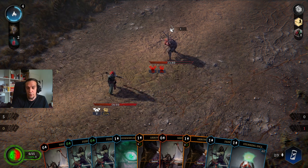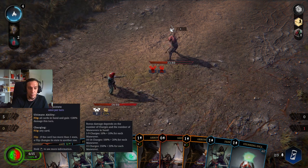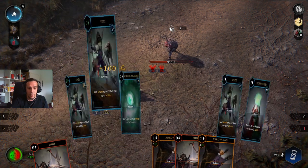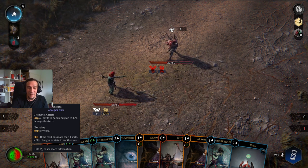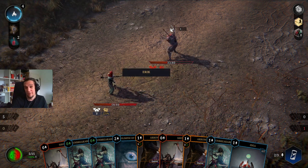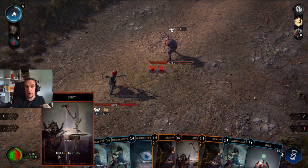One cool thing to emphasize: if we use the ultimate right now, we gain 50% plus 10% damage for each maneuver. Right now we have five maneuver cards in hand, so it's a pretty good deal. Let's do that — but watch: we regain five charges immediately. The funny thing about the Apostate is that when we use the ultimate, we regain ultimate charges just by using it. So if you time it right, you can always keep a decent amount of stacks online to power up your attacks turn by turn.